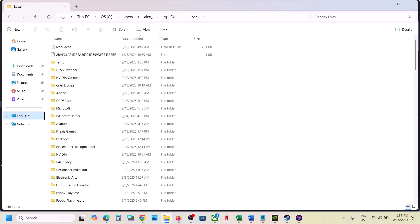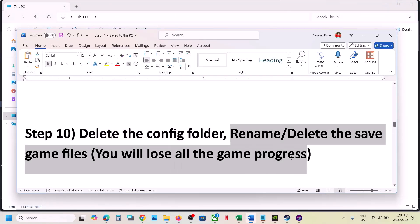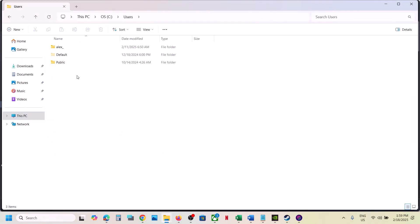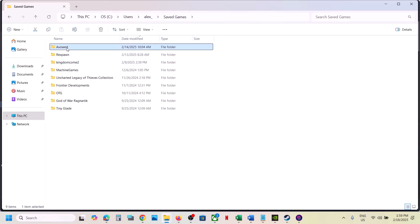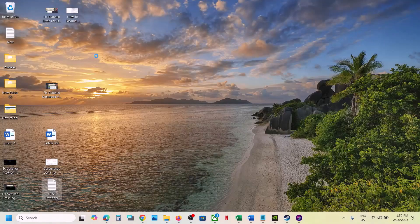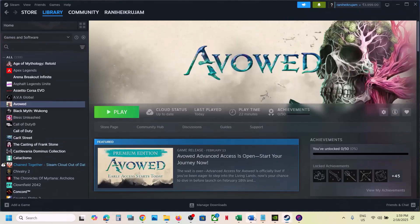If still not working, rename or delete the save game files — be aware that you will lose all game progress and have to start from scratch. If you agree, open the C drive, open Users, open your username folder, open the Saved Games folder, find the game folder there, and that's where the save game files are. Before deleting, copy the folder and paste it to the Desktop as a backup. Once you have a backup, rename the original folder (e.g., add .old) or delete it, then launch the game and check.